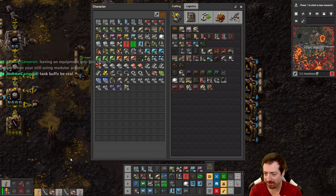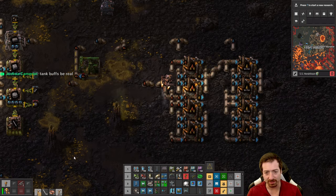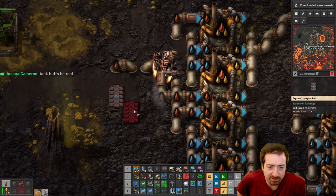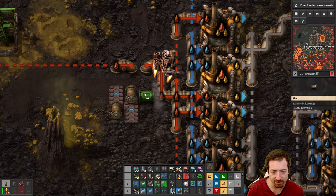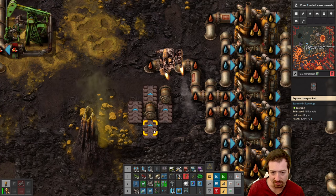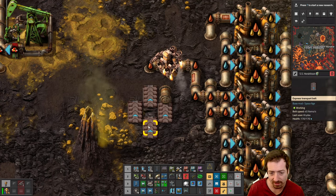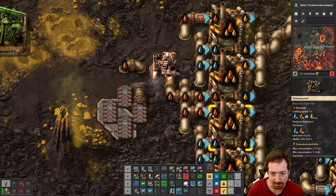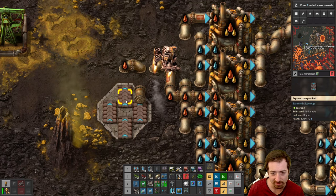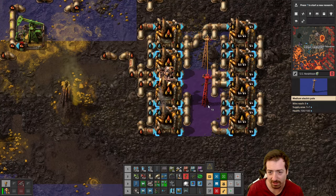Diagonal belts — that is true. I feel like if you had actual diagonal belts they would need to somehow take up part of a tile. Obviously you would do 45 degrees — those would be your only options. It would need to take up this tile such that you couldn't build entities on them, but you could have another diagonal belt here. The two diagonal belts would be able to be next to each other but this tile wouldn't be able to have anything on it other than like another part of a diagonal belt — kind of like the way concrete actually looks. That's my brief on how diagonal belts would work — I'm sure there's about 500 more problems you need to solve for them to actually work right.